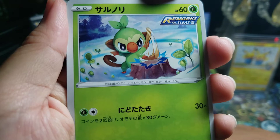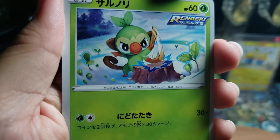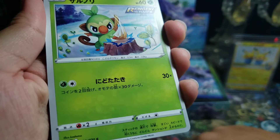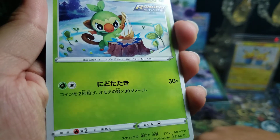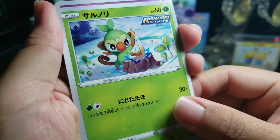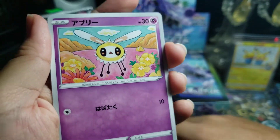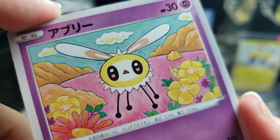And we got the Rapid Strike Crabominable, banging on the stump — adorable. 2 energy and it does 30 times flip 2 coins, similar to our regular Crabominable. And the last common is the Cutiefly: straight up 10 damage for 1 energy. Look at that artwork — beautiful.